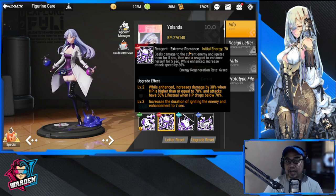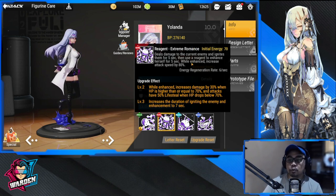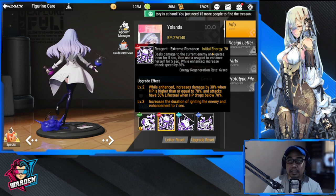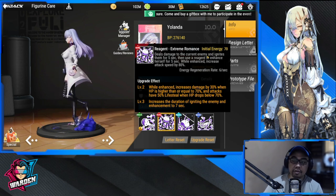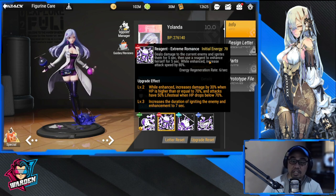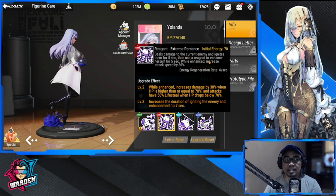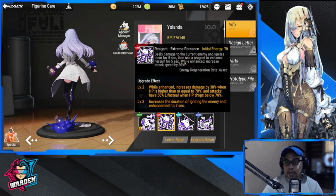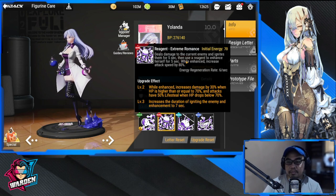Her ultimate deals damage to the current enemy and ignites them for five seconds. So you don't technically need to bring somebody who can ignite — she herself has ignite built into her kit. But it wouldn't hurt if you have other ignite figures in your team. She doesn't necessarily need to be in an ignite team to be successful, but she complements ignite teams so much that she is needed in them. Clarification: she can stand alone on her own.